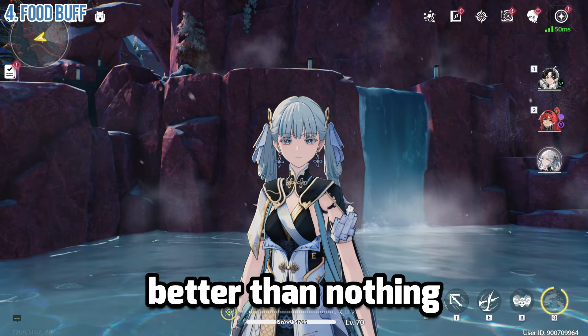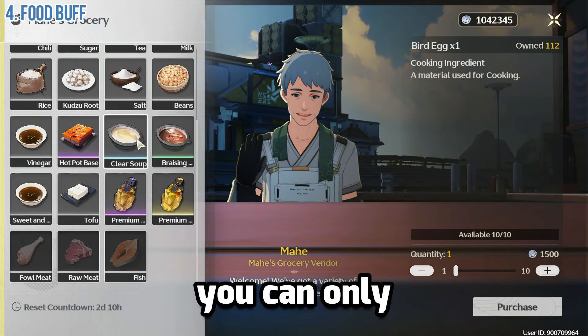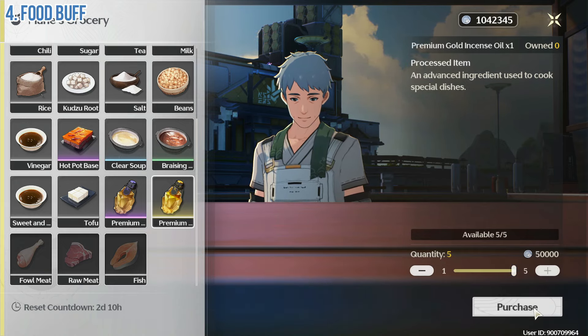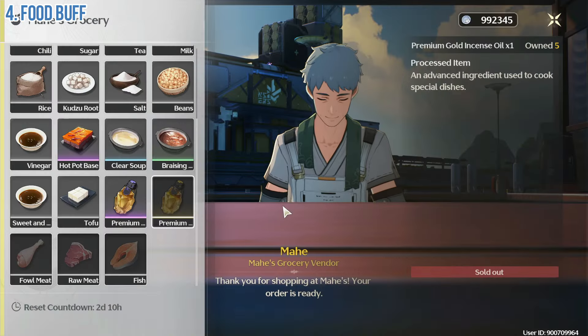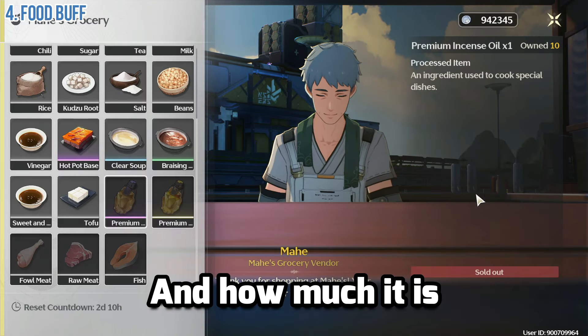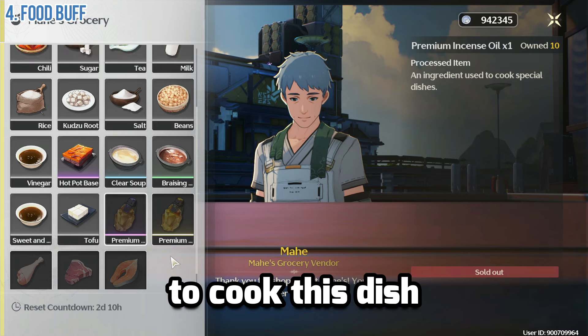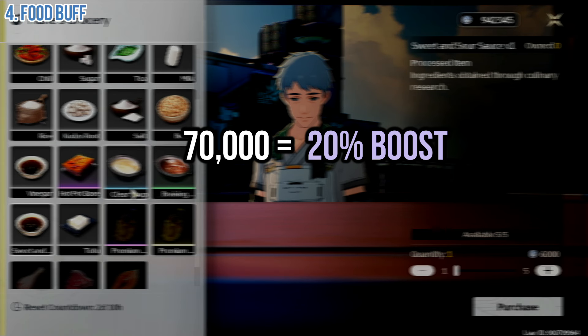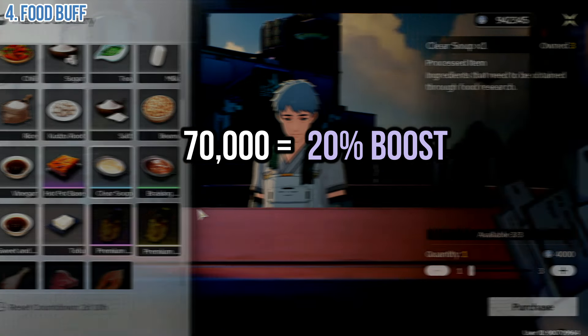Even a 10% increase is better than nothing. Just an extra note: you can only craft this 5 per week, or 10 per week for the other one, because you need a premium oil which you can buy 5 per week and 10 per week respectively. For the 20% boost, you'll spend 7,000 credits, while the 50% boost rate will cost you 90,000 credits per week.